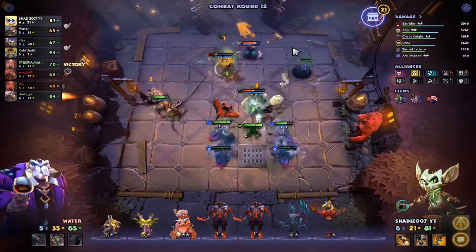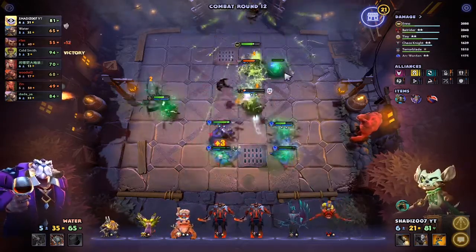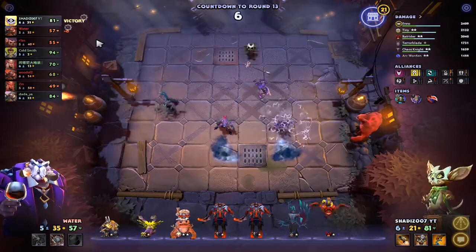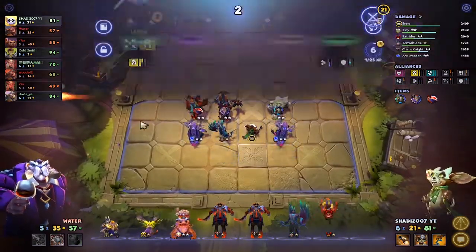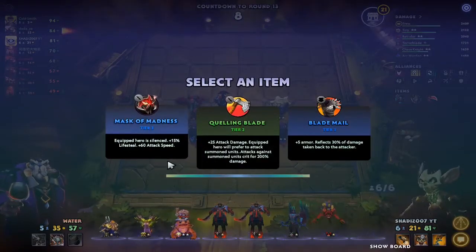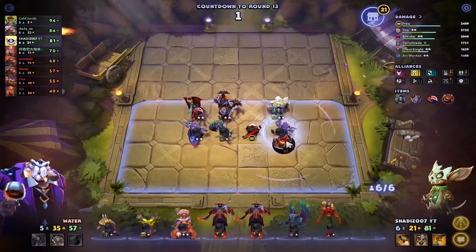Okay so far so good. We're gonna secure the win. He stole an item — he got Vanguard. He lost 8 HP, not bad. We're in third place. Let's check the equipped hero — it's a Demon. Mask of Madness: 15% lifesteal. Let's get Mask of Madness and put it on Arc Warden.